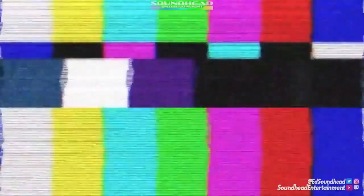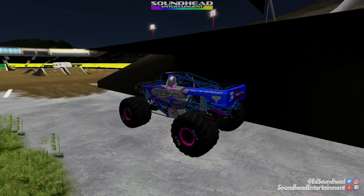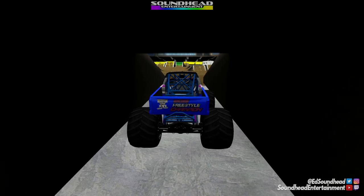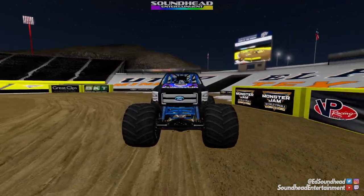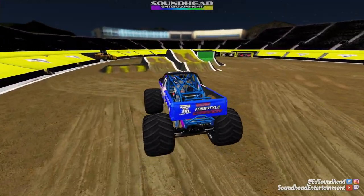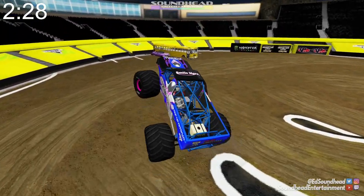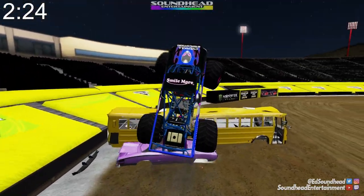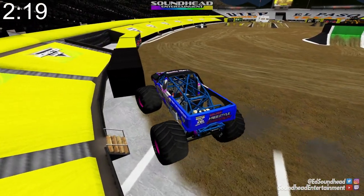Coming back with a little bit more modern truck — we have Overkill Evolution, a truck that I have always loved the look of, and now we even have the correct body to match. Just take a look at this — the colors, the body style, everything. I just really like it, it just really speaks to me. We'll get this run started. As you can see, we've reset the bus stack — not actually reset it because the damage is still there, but I put it back in line.